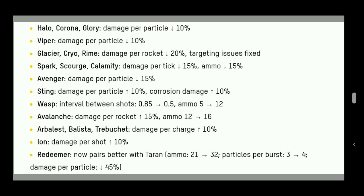For weapon rebalance: Hello, Corona, and Glory damage per particle is minus 10%. Viper also gets a 10% damage reduction. Glacier, Cryo, and Rain damage per rocket is minus 20%, but targeting issues have been fixed, meaning the splash damage radius has been increased. Sparks, Courage, and Calamity damage per particle is down 15% and ammo is minus 50% — still fine at ultra-close range. Avenger was planned for minus 20% but they added plus 5%, so it's effectively minus 15% damage reduction.